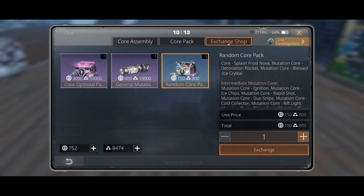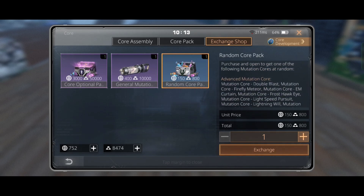The easiest way to get more mutation cores is through exchanging them. First, go to the exchange shop and choose a random core pack, which you can redeem using arc coins — something you can obtain by doing arc city quests and crystal hunts.